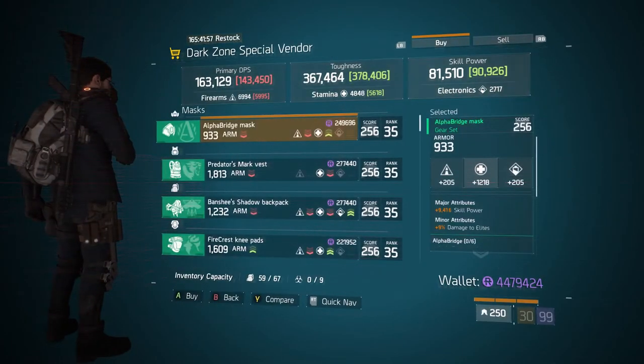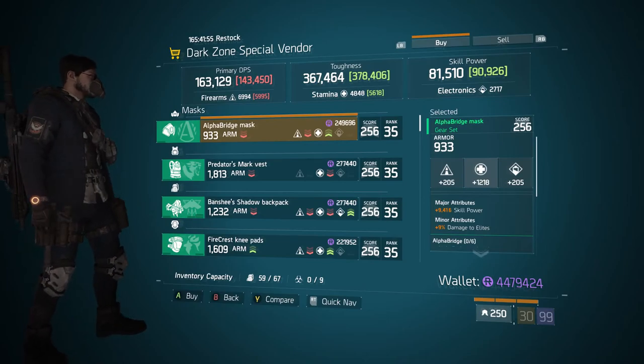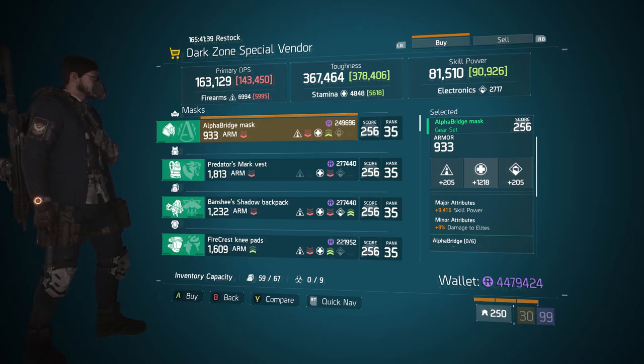Coming over to the DZ06 safe room, we have an Alpha Bridge mask rolled 933 armor and stamina for 1218. Its major attribute is 9416 skill power and its minor attribute is 9% damage to elites. If you're okay with the stamina and skill power, I suggest rolling that minor attribute to something like burn resistance or whatever you feel more comfortable with — it's a good piece to pick up if you need it.